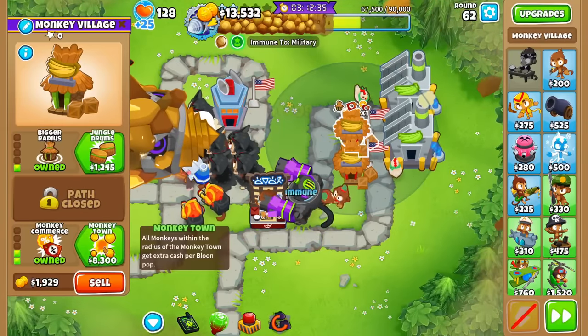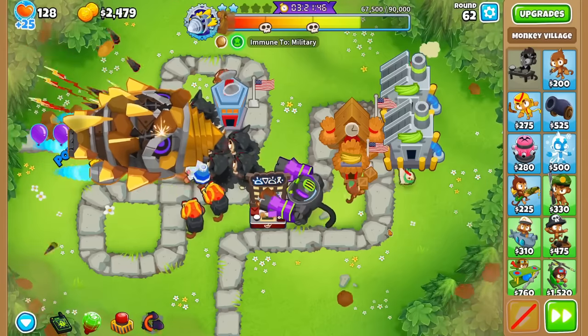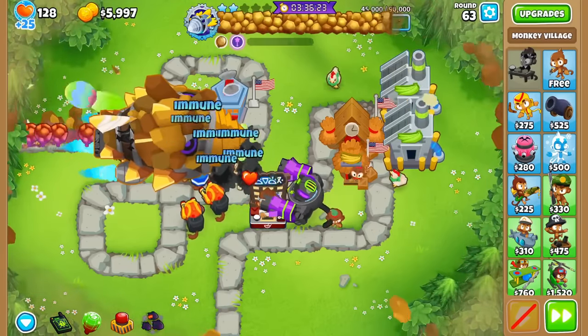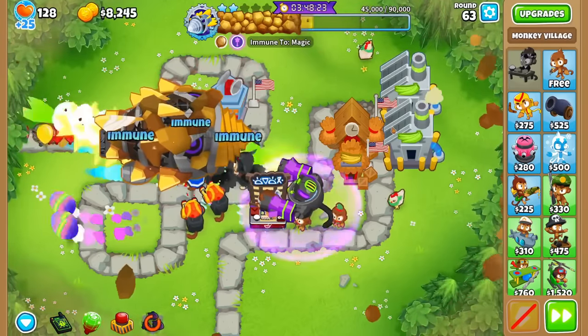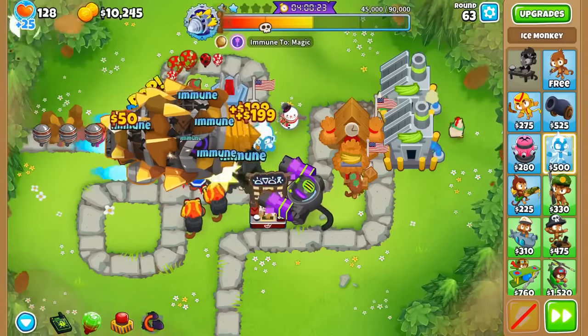These Rockbloons have tons of health, cannot be slowed down, inherit the tower type immunity from Dreadbloon, and most importantly are prioritized over everything else when you set your monkeys to strong. Luckily, these Bloons are considered bosses, so towers that are good against Dreadbloon aren't typically good for clearing out these rocky boys. But once Dreadbloon's armor is destroyed, the Rockbloons will stop spawning and you can start working on his health.